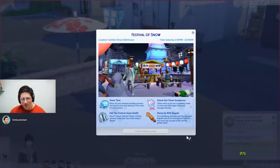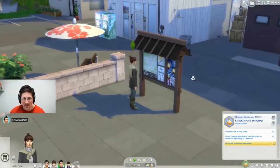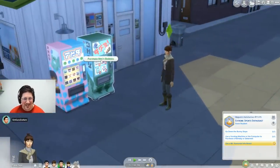He checked the board with his Sim, which has an extreme sports enthusiast aspiration - one of the two new ones in this pack. This board gives you the time for the next festival, and you can use it to read wildlife reports before going on an expedition up the mountain.